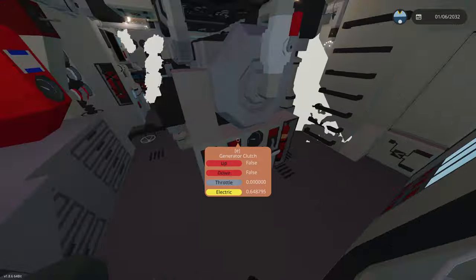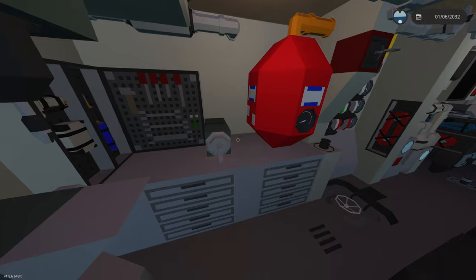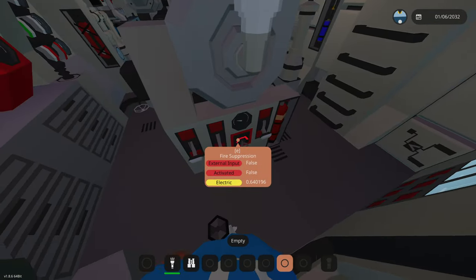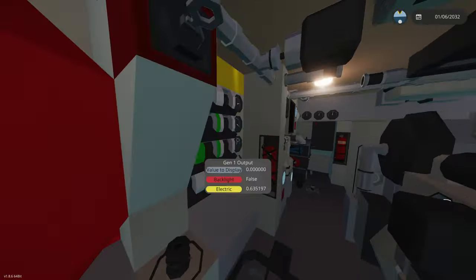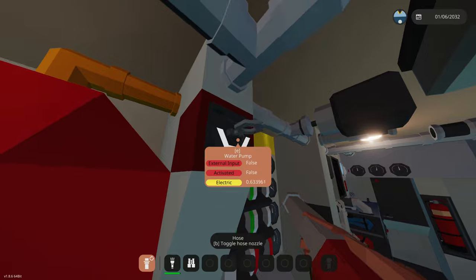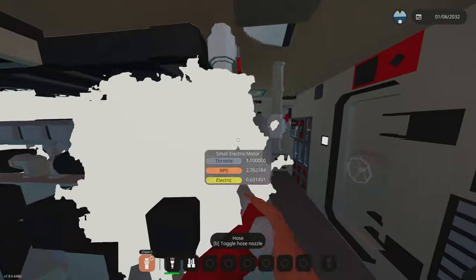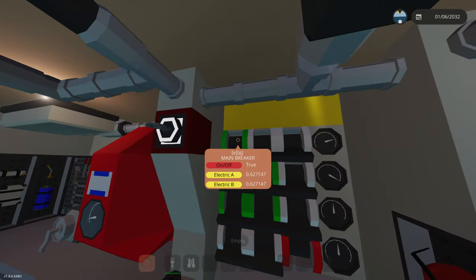Over here we have our little workshop area, pretty cool. We have a welder thing and right here is our fire suppression pressure — let's turn on our fire suppression one more time and this will tell us how much pressure is going through it, pretty cool. Over here we have an emergency water pump which we can activate — just in case fire suppression doesn't work, you'll have to shoot the water. This is a really high pressure cannon so don't be shooting it at anyone.